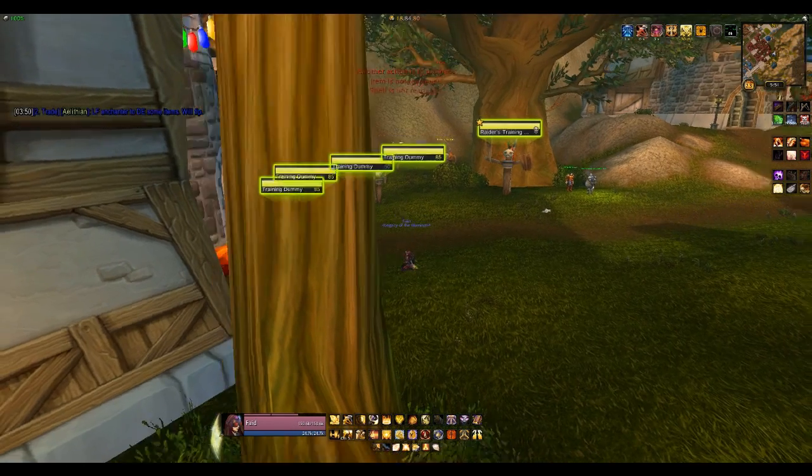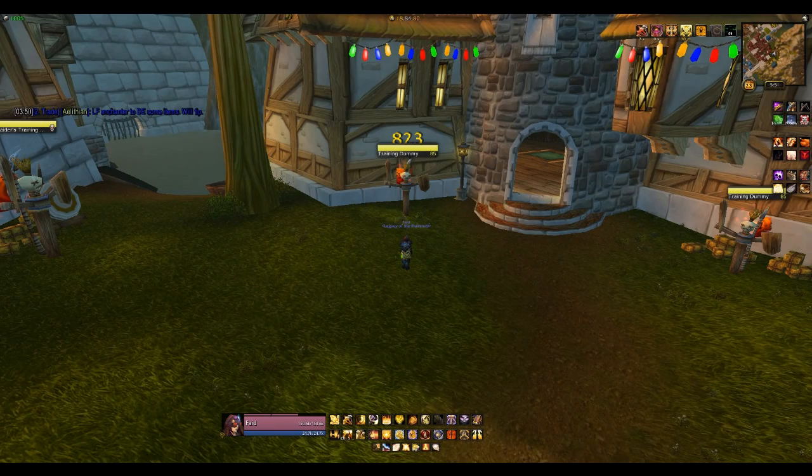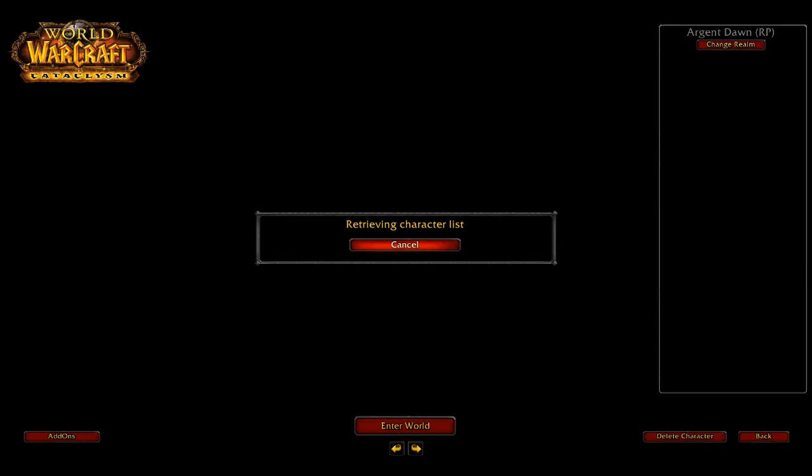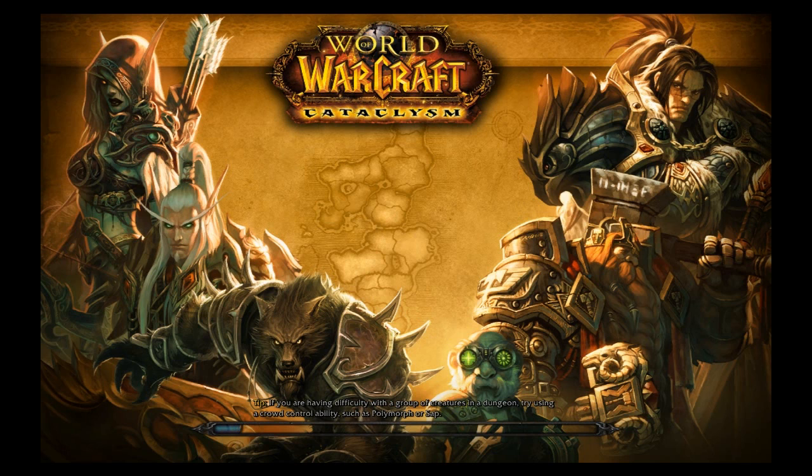So let's show you a few more add-ons that I actually don't have enabled on Fade here. Let's get over to one of my auction toons — because everyone needs a level 60 rogue twink to do all their auctioning.